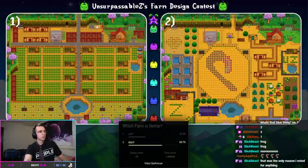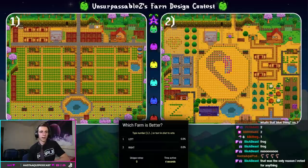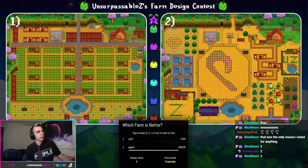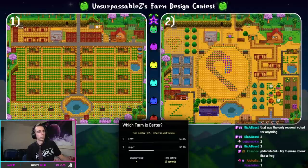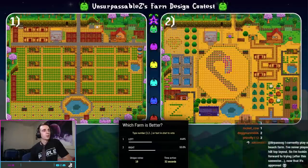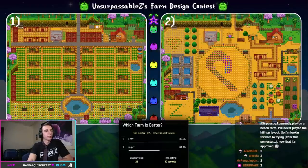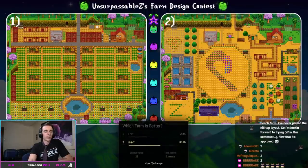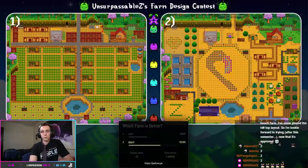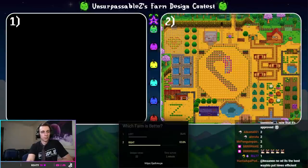Duck World versus Flamingo right now — one of the only remaining competitors that still supports Unsurpassable Z. Press one if you want to vote for the girl with 197 ducks, or press two for my favorite animal. Eight to eight, then ten to eight — Flamingo is starting to pull ahead. And with that, Flamingo takes home the W. Riv's Duck World falls. Riv, I'm sorry — a lot of people liked your farm, but apparently not enough people watched your PowerPoint. Duck Farm is no more.